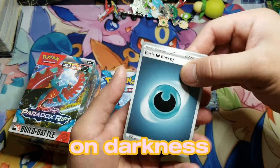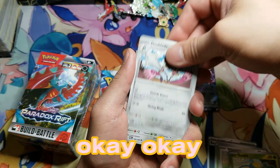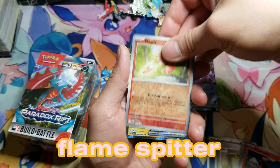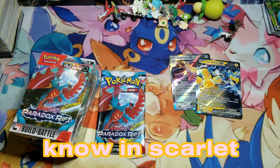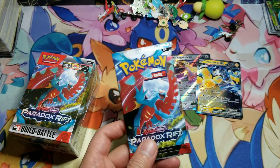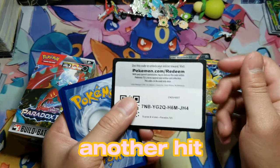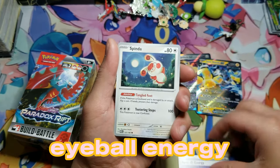Pack number 2, what will you do? Darkness energy. Charizard reverse, Magby V reverse — look at that flame spitter! And another EX — we got the Iron Hands! If you don't know, in Scarlet and Violet Iron Hands is pretty good for those Tera raids. So we're two for two. Pack number three, what will it be? Can we keep this going, can we get another hit, or are we gonna fizzle out? All-seeing eyeball energy — there we go.